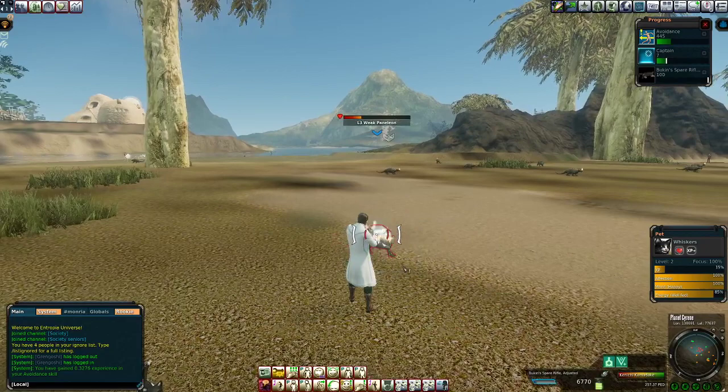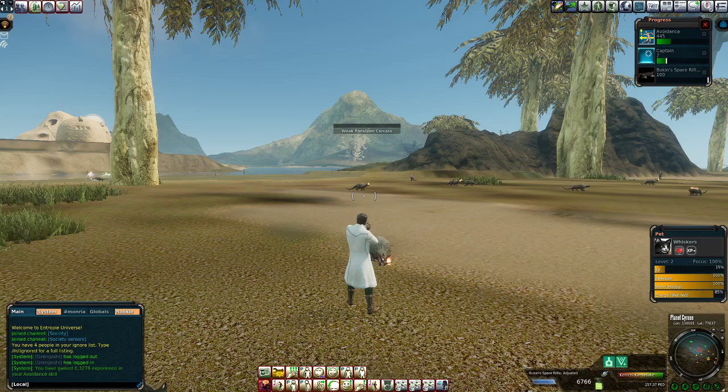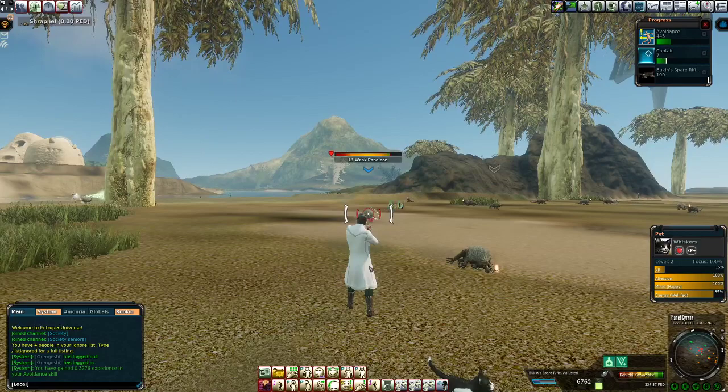The most common free-to-play thing you can do is sweat. You can see a person over here sweating the Panleon. They take that sweat and they sell it, and that's how they get their ped in order to play. Or they might use that ped to buy deeds or shares that they can get passive income from to then use to play.